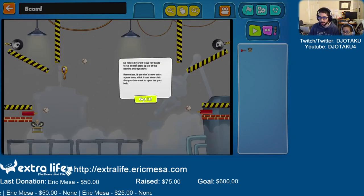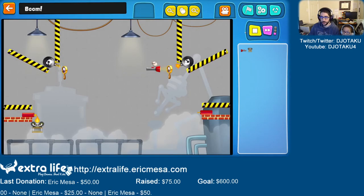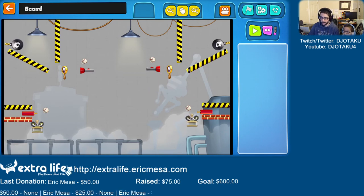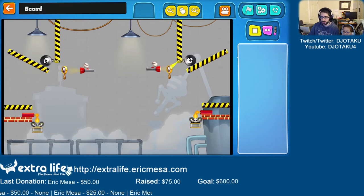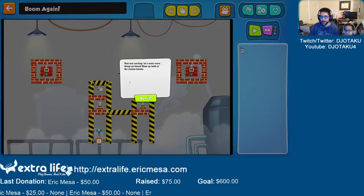Blow up all the bombs and dynamite. You need another tennis ball, Dad. Then you need another flashlight. Put the flashlight here? Yeah. And on the other side — here, here? Boom. Boom. This one's not in the right spot. Let's see. There you go. Boom. Baseballs everywhere. Good job, guys. That was exciting. Let's make more things go boom.